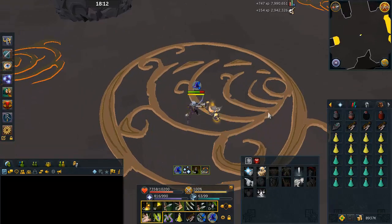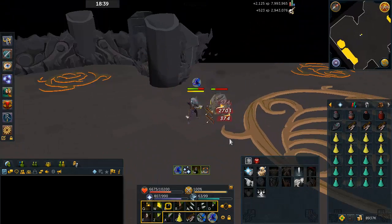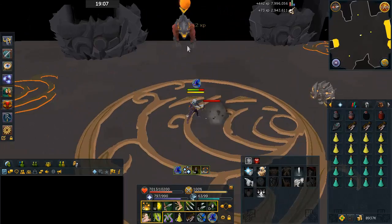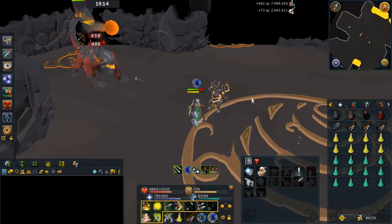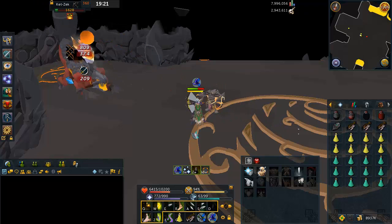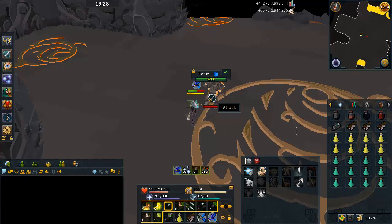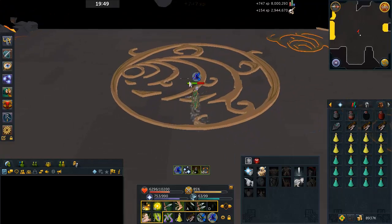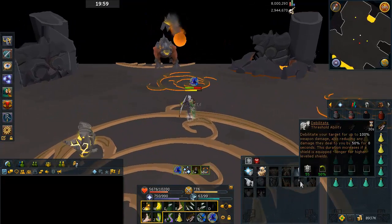I hope you guys understand how to deal with the mages — they're not terribly difficult. You do want to use your thresholds against them, such as Rapid Fire and Snapshot, so try not to use your thresholds too much against the rest of the monsters — save those high damage abilities for when you actually fight the mages. I wouldn't recommend using ultimates because you want adrenaline available to use Debilitate. You don't want to be on a wave when a mage spawns, especially at low defense, without enough adrenaline to use Debilitate or Devotion.